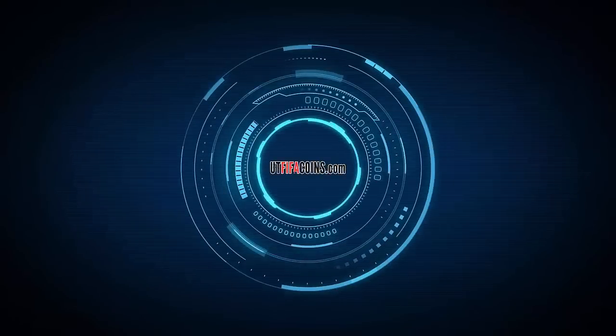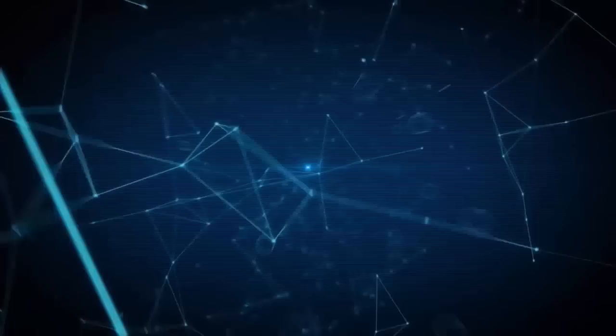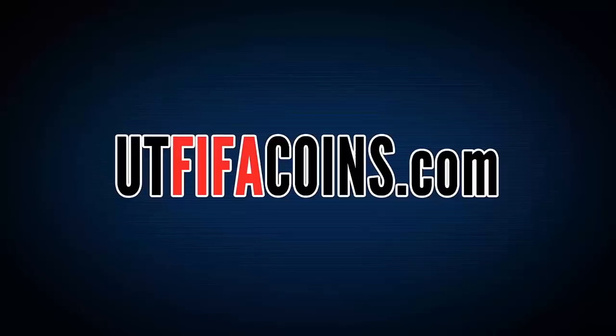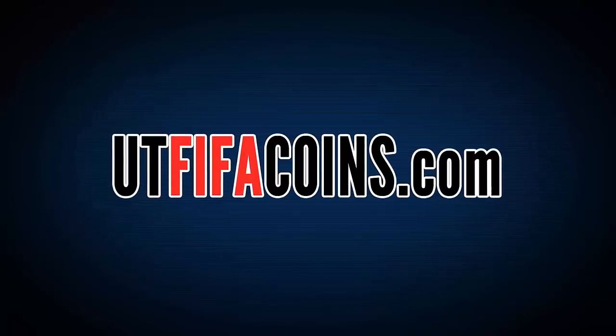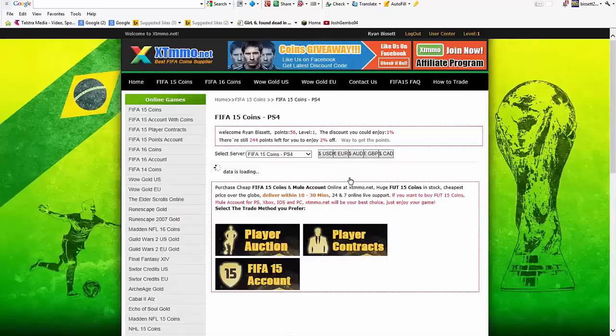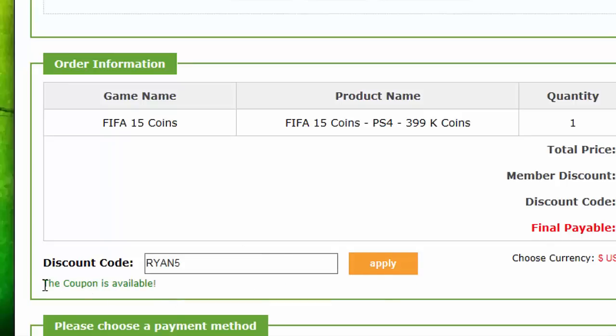If you're looking for cheap, reliable iOS coins, check out UT FIFA coins and use RB5, all in capitals, for 5% off. And if you're looking for PlayStation or Xbox coins, check out XTMMO.net in the description down below and use Ryan5, all in capitals, and you'll get 5% off all your orders.